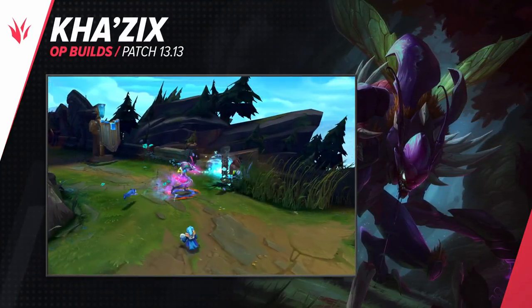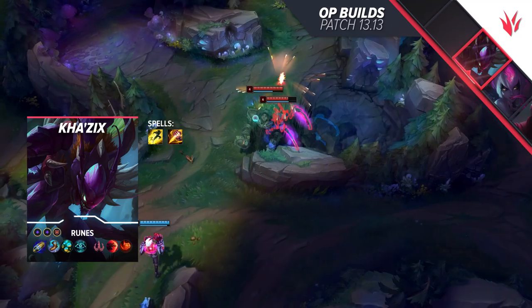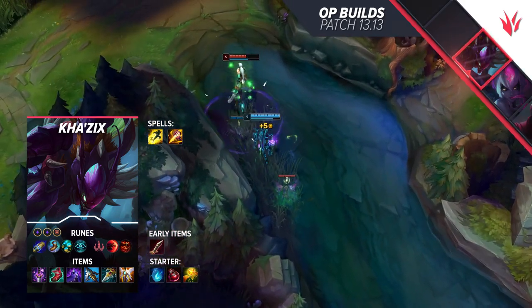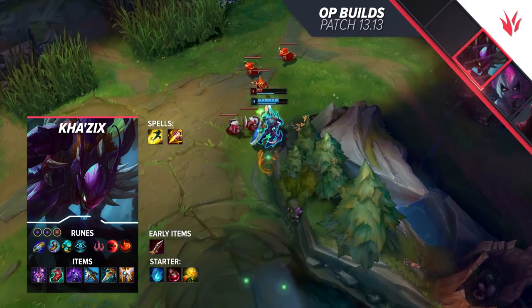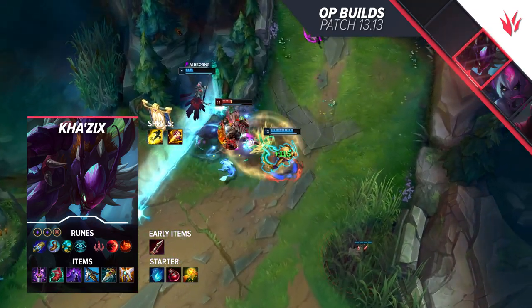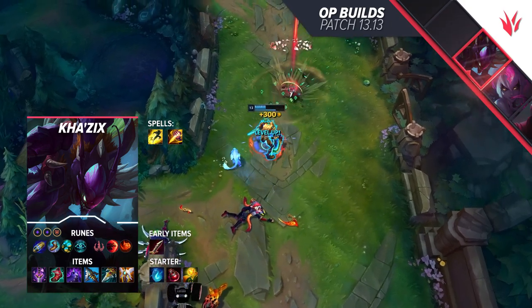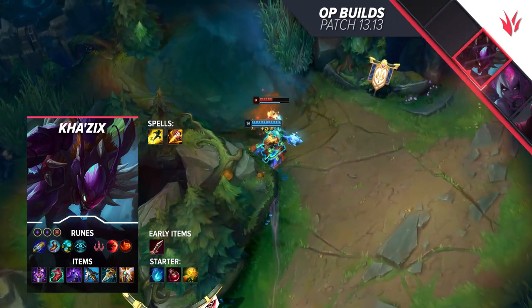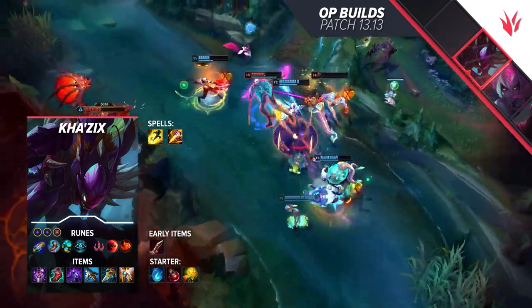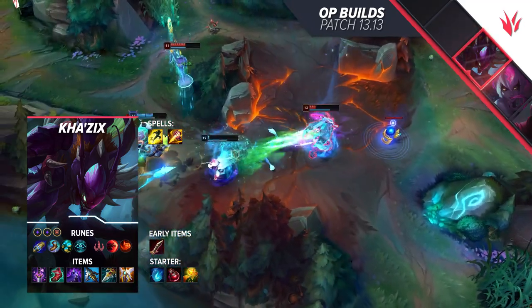For Kha'Zix, you can generally choose between multiple approaches, but here we want to promote the full assassin identity to print money. It's First Strike, Magical Footwear, Future's Market, Cosmic Insight, Sudden Impact, and Relentless Hunter — it's about maximizing gold income and being fast on the map. Alternatively, you can also run Treasure Hunter. Take two adaptive and one defensive shard. Like Evelynn, start with your blue jungle item. You may want to rush Serrated Dirk and then itemize into Youmuu's Ghostblade. Then complete Boots of Lucidity and go for a playmaking item — Edge of Night will allow you to negate a spell and have at least one get-out-of-jail-free card. Afterwards, get Serylda's Grudge. You can opt into Prowler's Claw and Guardian Angel, or look into bruiser items that skew your identity towards a tankier version of Kha'Zix. If you're already snowballing, this could be very powerful to protect your own shutdown. Otherwise, just roll over them with a full lethality build.